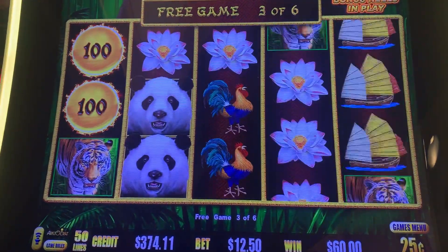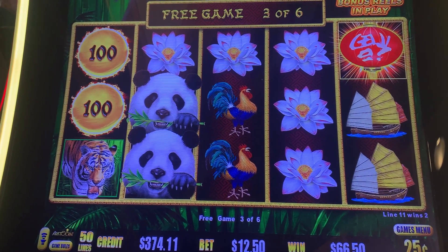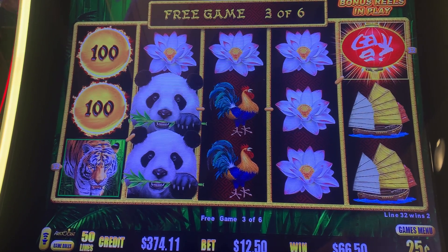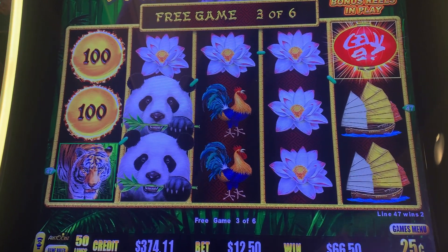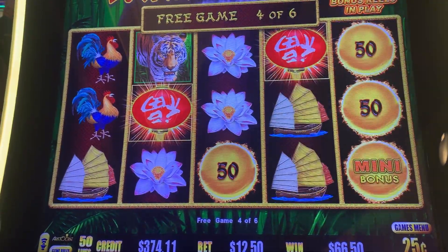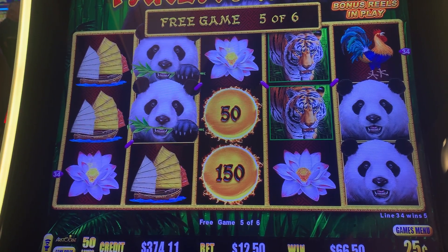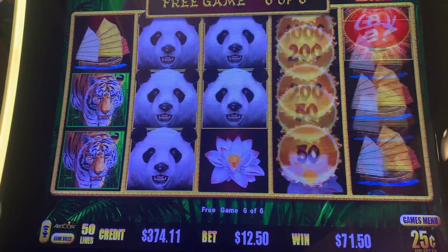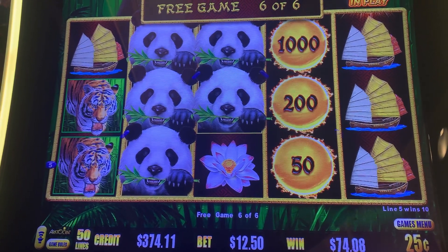We're up to $60. Come on, where are our orbs? Orbs, orbs, orbs — bonus in the bonus. So $60, we put $400 in, so we are up $30–$40 so far. Gotta carry the one. Oh, almost a re-trigger. Look at all those pandas — the orbs blocked us, but that's not a bad bonus.